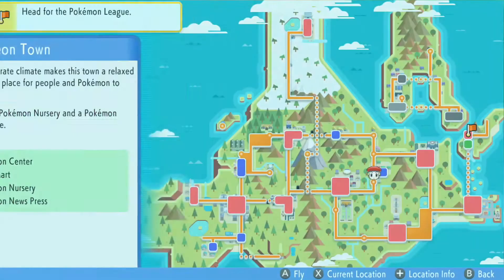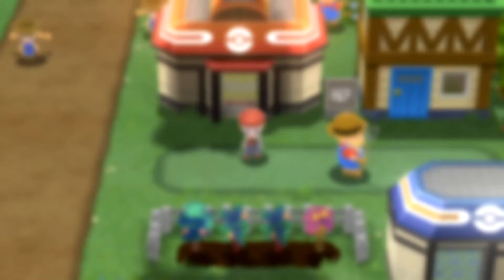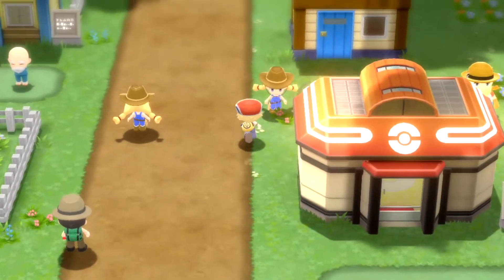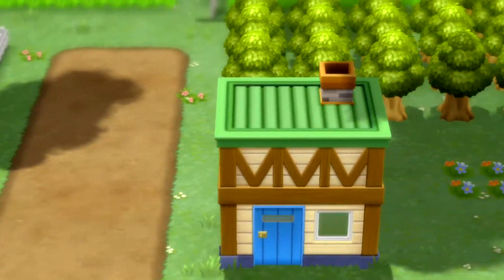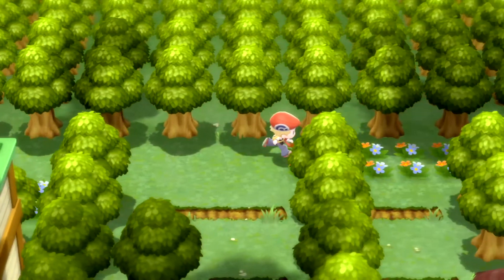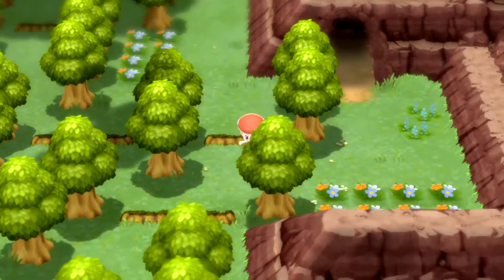Just so you can see where we are on the map — we are currently in Solaceon Town. Fly here, or make your way to the Pokémon Center just here, and then we can go on our merry way. You're going to want to come to the top of the town, across to the end, then head down past the trees and into the cave.